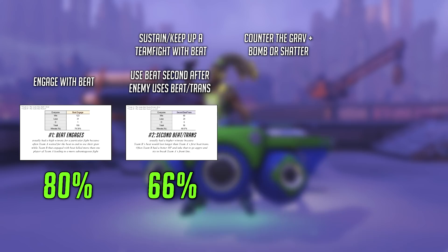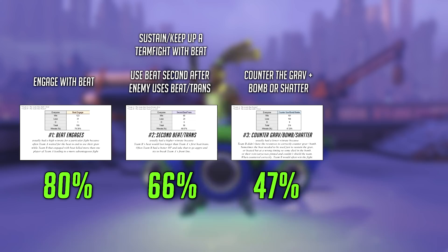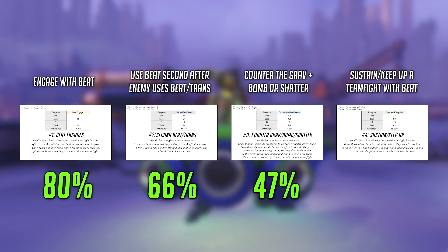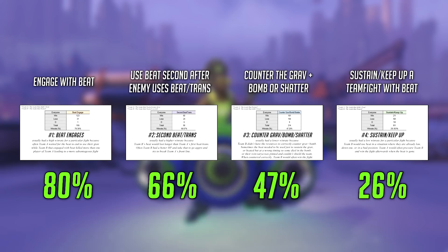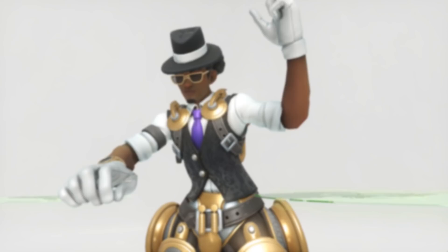Using the beat second gives you that extra HP for a little bit longer and often gives teams enough time to break the enemy front lines. Number three is using the beat to counter graviton and dva bomb or shatter combo with a 47% win rate. As Avala stated, using the sound barrier in these situations often isn't enough, because sometimes the beat needed to be used just to sustain the oncoming damage in the grab itself, or the beat timing was poor, or the Rein's Earthshatter was pinned and concealed. And number four, teams that used the beat to just sustain or keep up in a fight had a 26% chance of winning — teams that resorted to this were often already low, or down a player, or in a bad position. Remember, there's always context to a teamfight, and it's just food for thought to help you think about your sound barrier usage beyond strictly countering offensive ultimates.